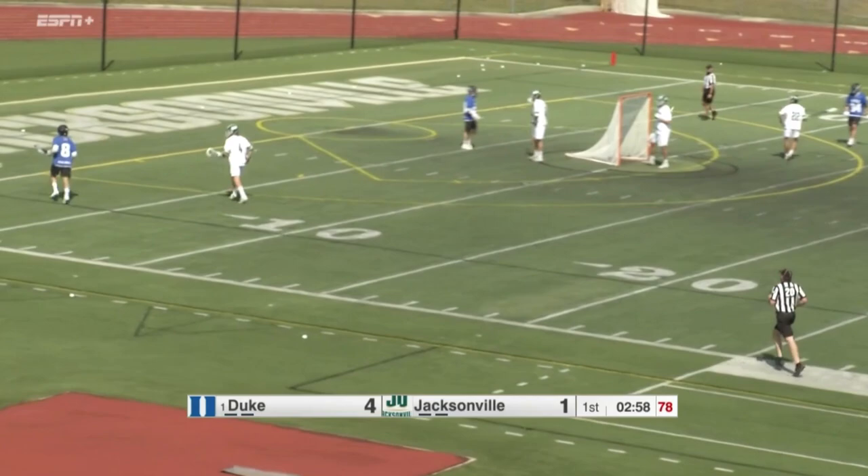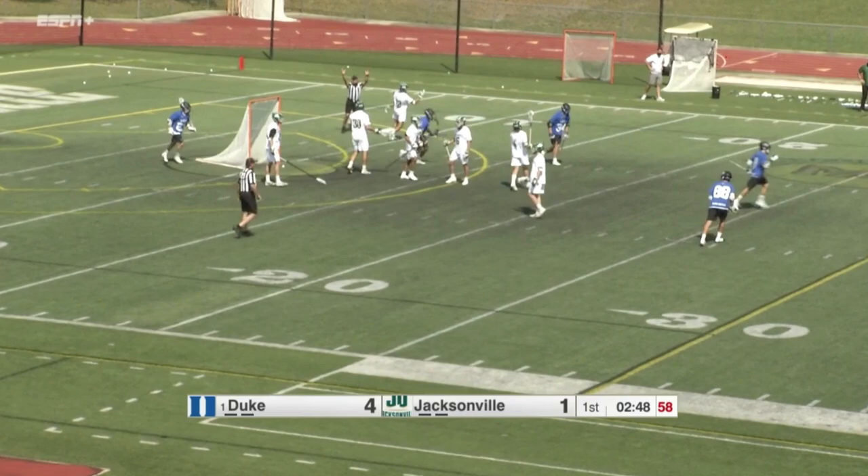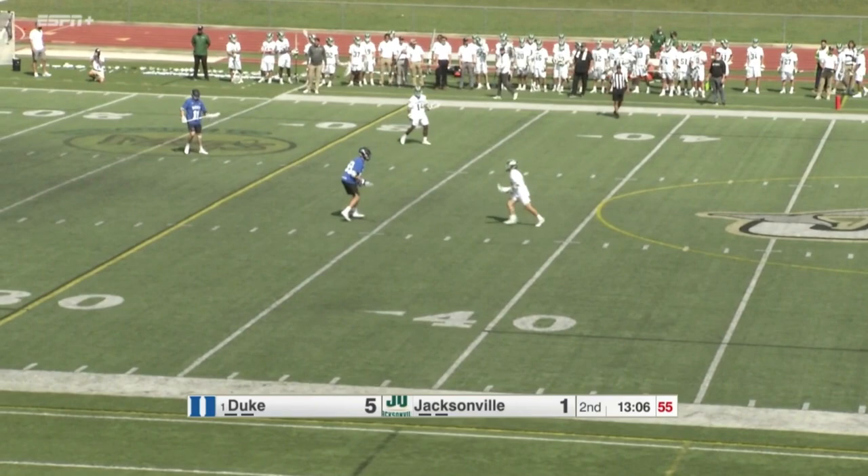Now Duke's going to go to work on the offensive side. Number one ranked Duke in town. Here comes Robertson. Got the shorty on Denault. There's a shot and a score — got to the top side, no help. Shot and a score. They're picking on the short sticks right now, which most teams do. You want to initiate on the shorty.